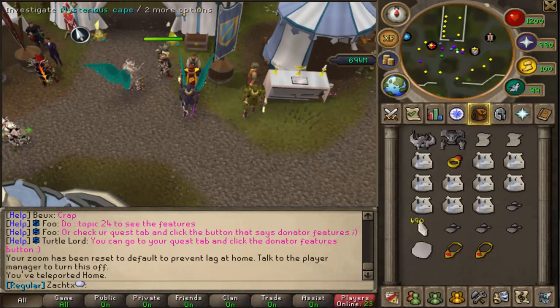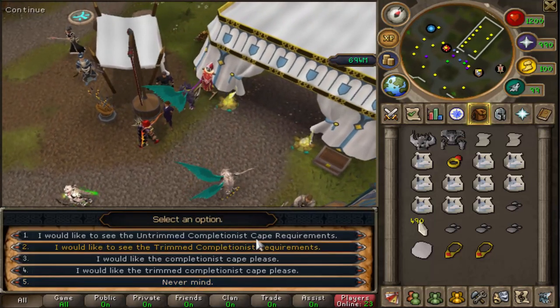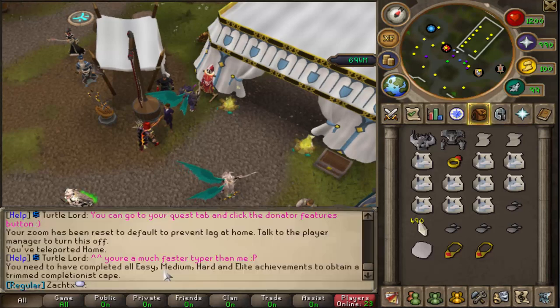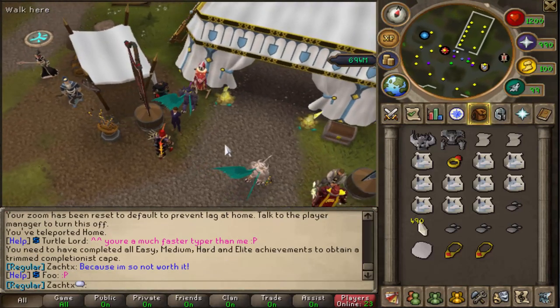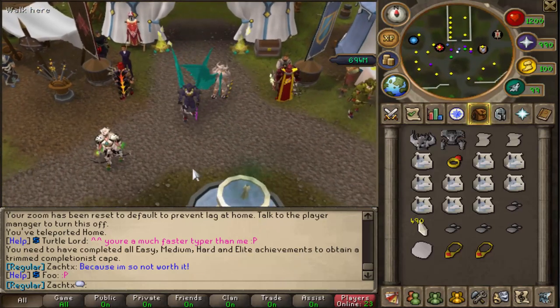After all that, you should be set for your trimmed completionist cape. All you need to do is come over here and investigate the mysterious cape, and then say you would like the trimmed completionist cape. As you can see, I haven't completed all of that — so riparoni, I can't get it yet. And here I am making a guide on it, but hopefully this helps some of you guys out.